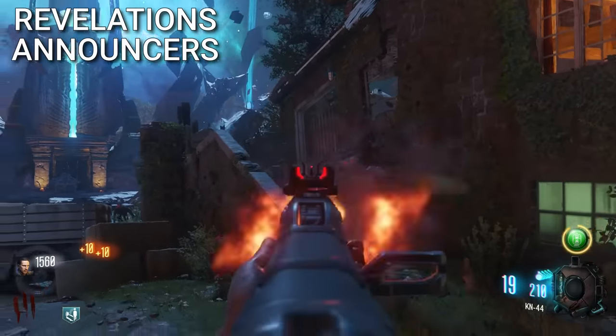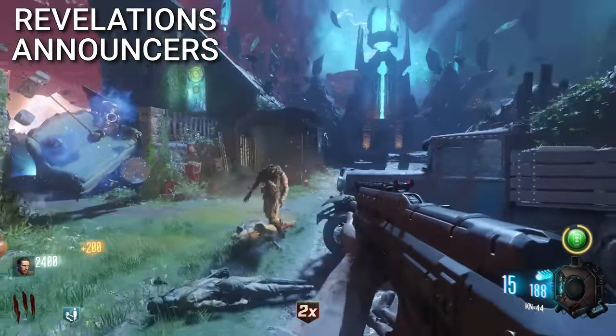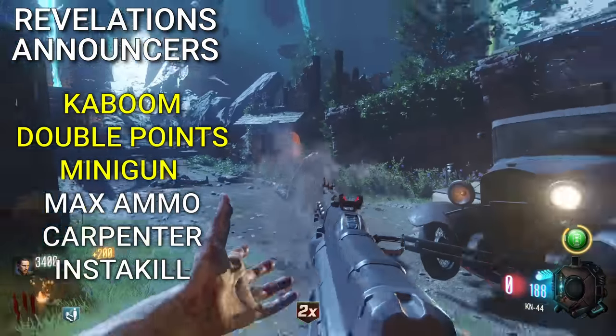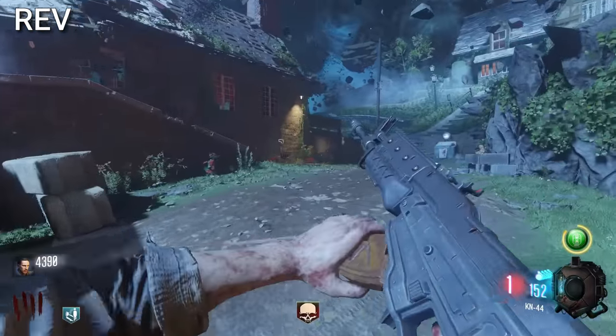For Revelations, there are announcer lines recorded for Dr. Monty and the Shadow Man, but they never appeared in the game. The unused lines include callouts for Kaboom, Double Points, Minigun, Max Ammo, Carpenter, and Instakill. It would have been cool to have them as announcers.